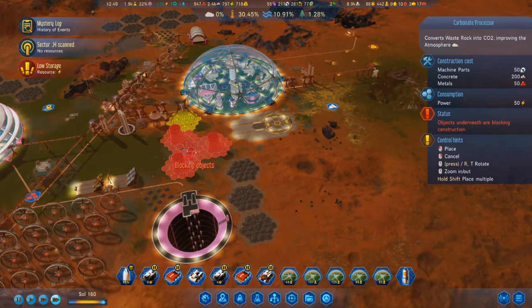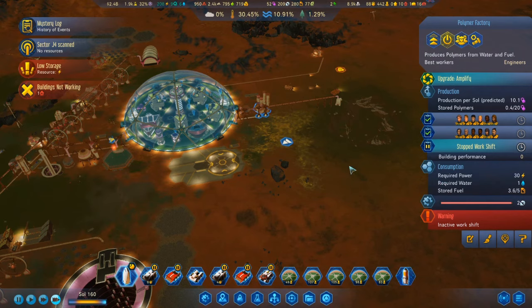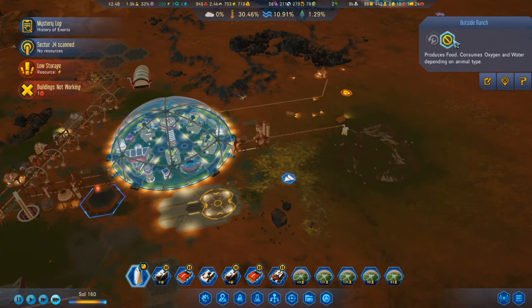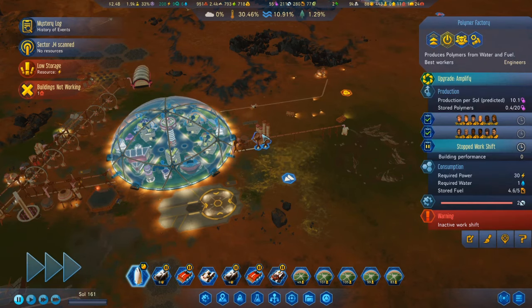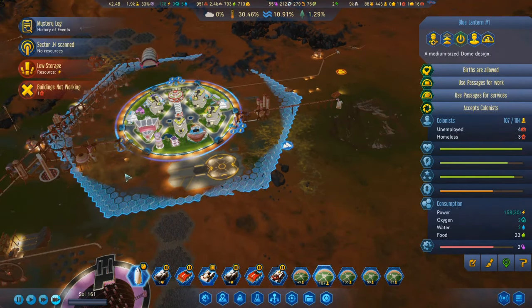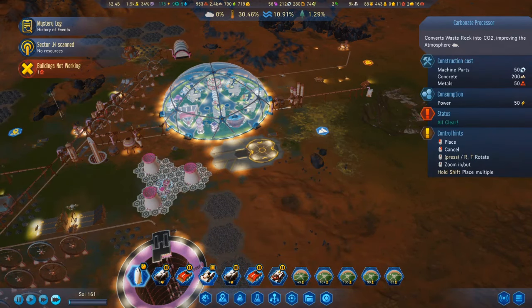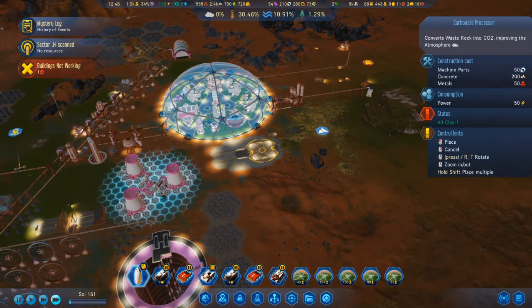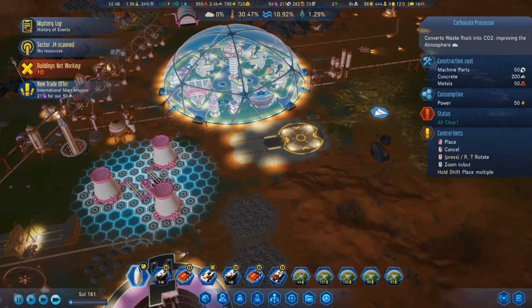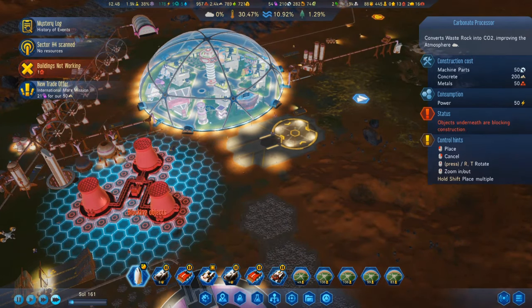That ranch is in the way. I'm going to decommission that, although that's going to cause some unemployment. I can open another shift here. We have three unemployed and three homeless. I can't build a carbonate processor here.